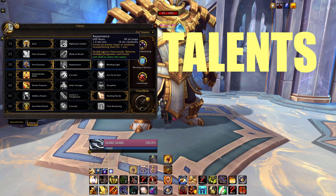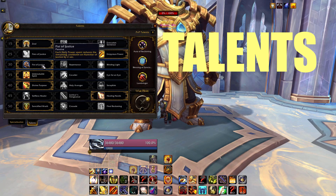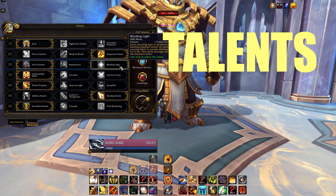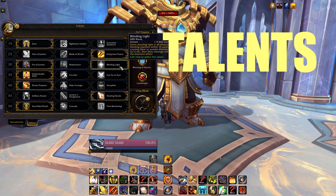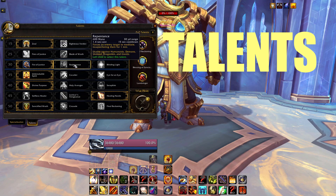On this row just pick whatever you need. Usually it's Fist of Justice because you get a roughly 20-second cooldown on your stun if you just keep hitting targets. Blinding Light is also very good — it's like an AoE interrupt basically, so if you're low on interrupts or want an AoE CC, definitely try Blinding Light. Repentance I don't usually need; there's always somebody with a long CC in the group anyway.